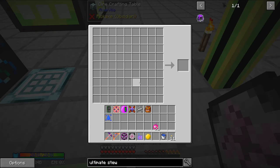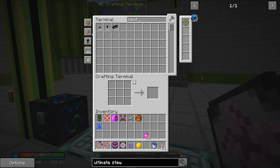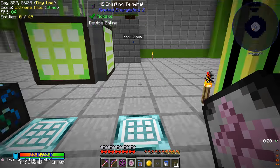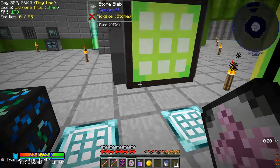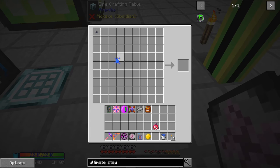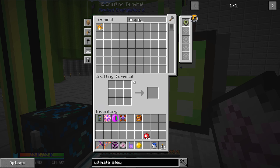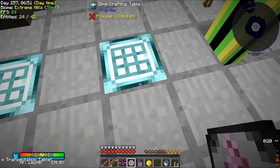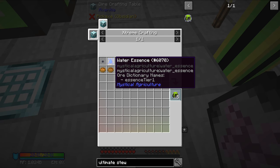So we can start adding in some of these things. Let's grab neutrons. Did I mention that I connected this to the AE system so we can see all the neutrons that we have? I don't remember if I did, but anyway, I did that. Okay, so let's also grab a fire essence - one of those. And that's the next one on the list right here. All right, so now we have those.